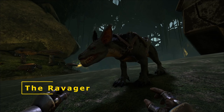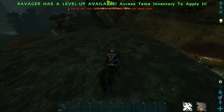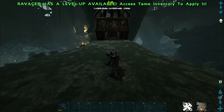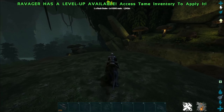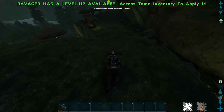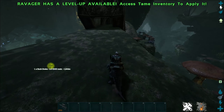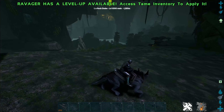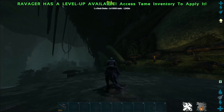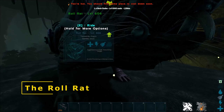The next one is the Ravager. This is a very useful travel mount as well as being a very useful carnivore. It has a lot of speed and it comes in packs like the raptor, so you can get an alpha buff. It also has the bleed ability, making it a very useful hunter and travel mount. It can also use many of Aberration's zip lines.